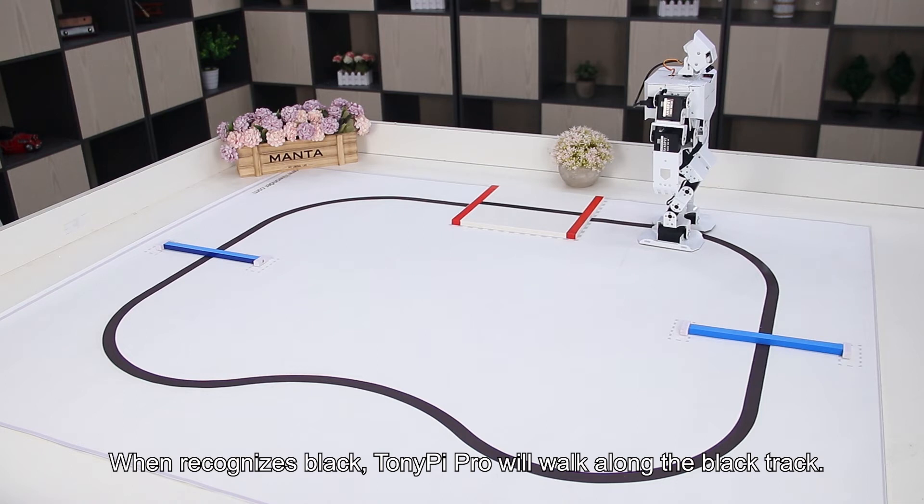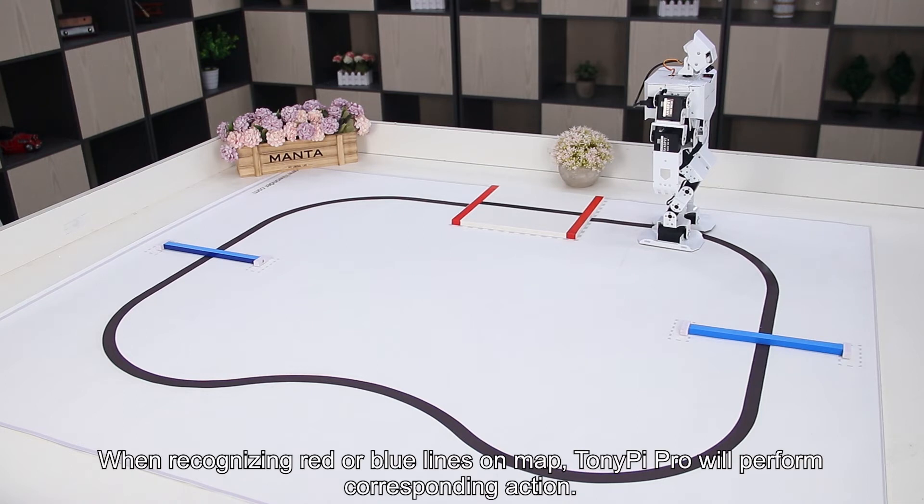When recognizing black, Tony Pypro will walk along the black track. When recognizing red or blue lights on the map, Tony Pypro will perform the corresponding action.